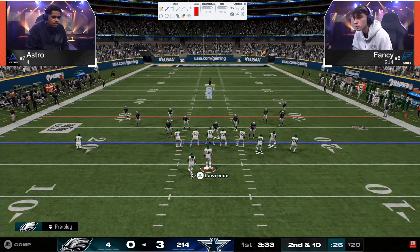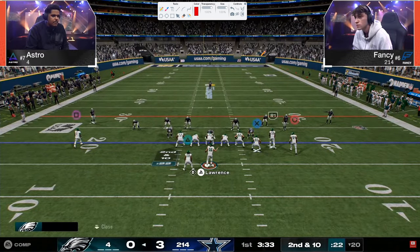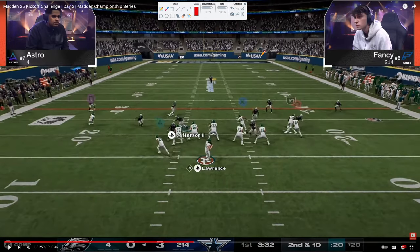Astro is in Falcons. He's obviously trying to beat the switch stick, so we get a DB fire-2 blitz. What is Fancy consistently doing? This is either a soft squat or a cloud — I'm pretty sure it's a soft squat. This time we send five. We have a shaded-down vertical hook, a soft squat, a quarter. Over here it looks like almost just a soft squat or a third, and he's already switch sticked onto the quarter.